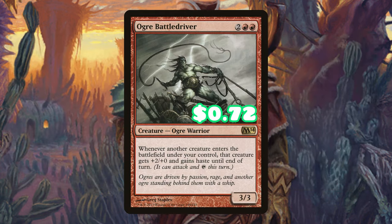Let's talk about how we're going to win the game. It kind of sucks to sacrifice all of your lands, bring them all back, generate this massive board state, and then pass the turn. So Ogre Battle Driver is going to fix that — now our plant tokens are going to enter the battlefield, get haste, and get buffed plus two.